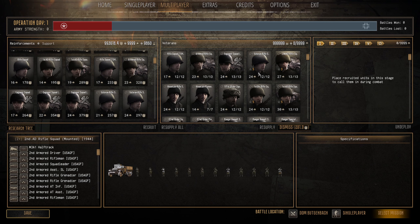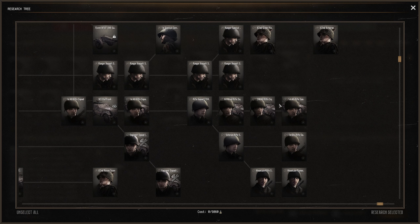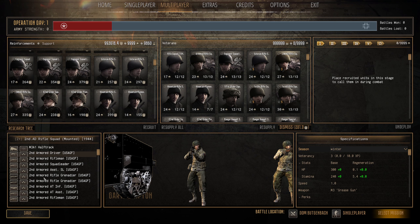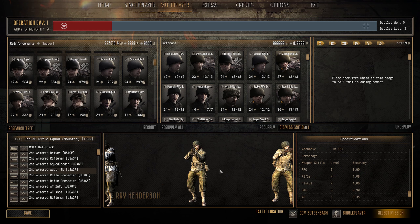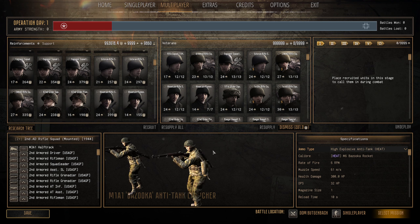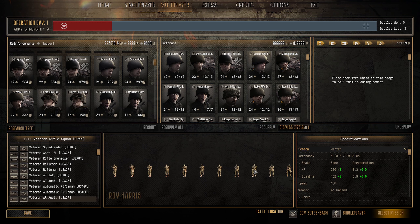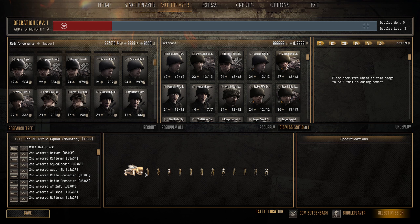Next we have the 2nd AD Rifle Squad Mounted 1944 — 27 pop cap, 355 manpower, right at the end of the tech tree. You get 11 men with impressive stats: 300 HP, 240 stamina, threes and fours. They get rifle grenades, an M1A1 bazooka, a BAR, and a support rocket, plus the 50 cal on the half-track. The 300 HP makes them pretty damn tough, with a standout 5.4 stamina regen — the best seen so far.